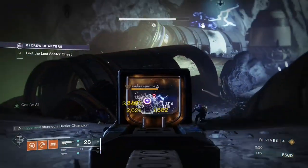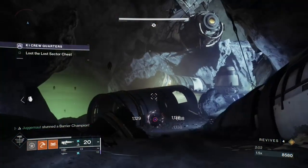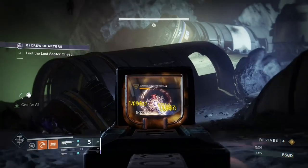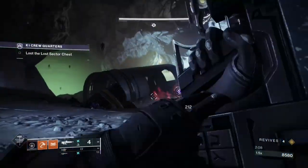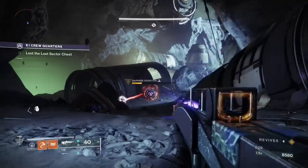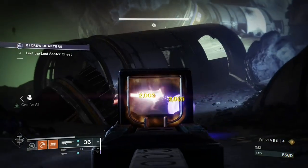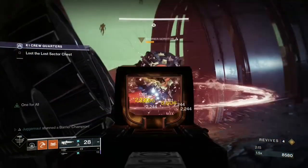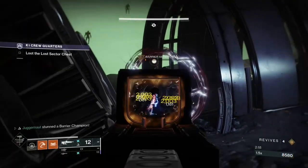When you pull out the weapon and aim down sights, your HUD will display that you have anti-barrier rings. Do some damage to the champion, then it will try to pop its shield. Unload with your anti-barrier weapon. Shoot it with enough anti-barrier rounds and you'll break the shield. This will stun the barrier champion for a short amount of time.